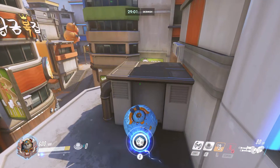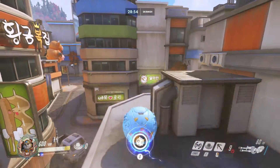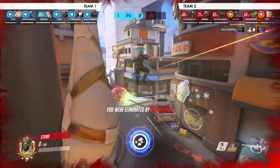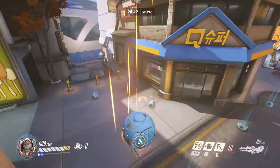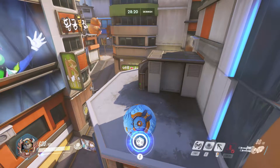This spot gives you great visibility onto the enemy team, as well as free piledrivers onto anyone trying to contest you. You can coordinate dives into the enemy backline and split pushes through this choke with your minefield. Having these options and being able to read enemy pushes before they happen makes this the best place for you to be when you have control of the point.